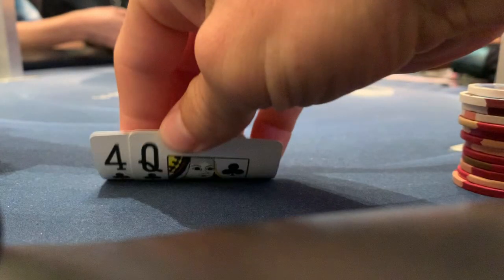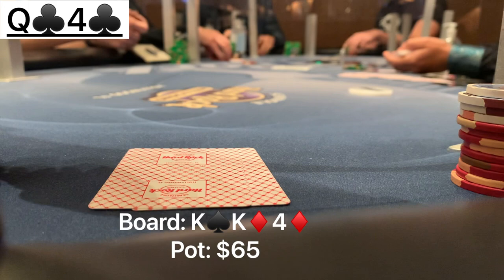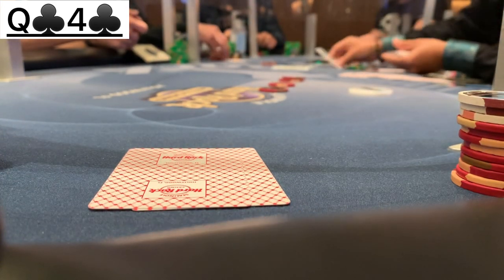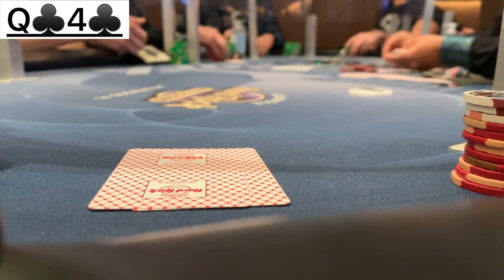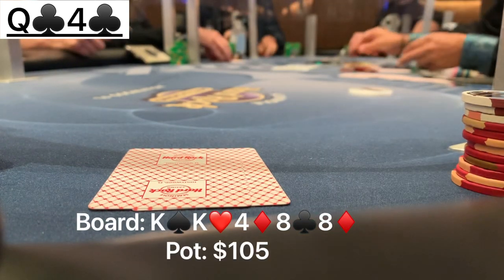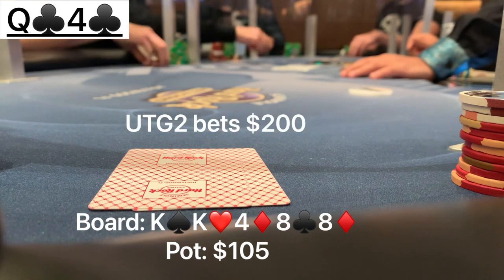Moving on, we have queen-4 of clubs in the big blind. Under the gun plus two raises to $30. We make the call. We see a flop of king, king, four with no clubs. My opponent bets $20 and we check-call with our pair of fours. The turn comes out an offsuit eight — I check to my opponent and he snap checks back. Going to the river, which is another eight, so now we get counterfeited. All we have is queen high. We check it over to our opponent who decides to bet $200.